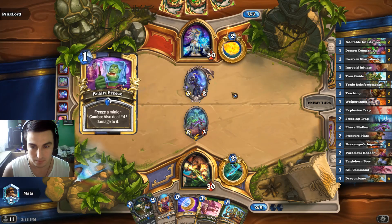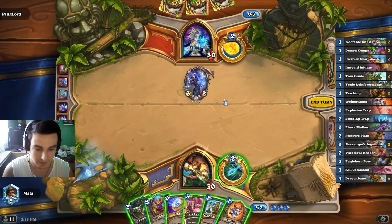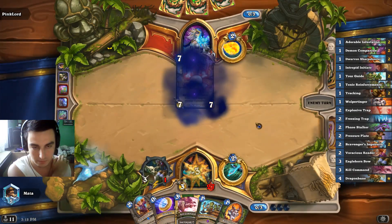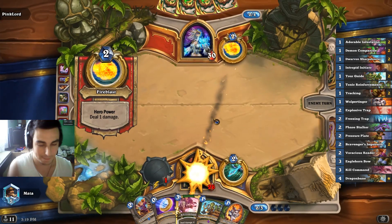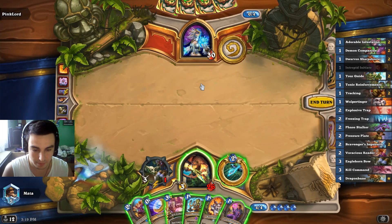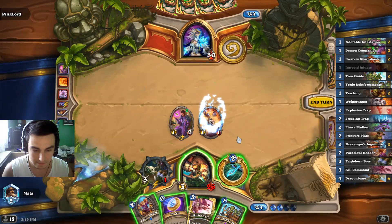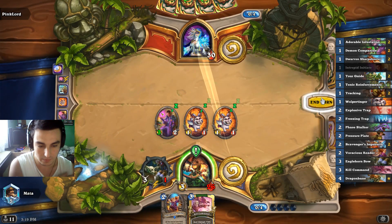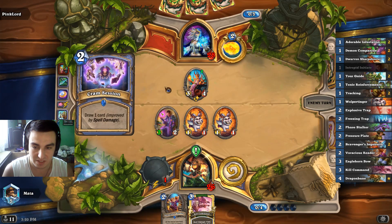Solarian, and Brain Freeze. Rip Face Stalker — I guess we have to trade with the bow here. Crime Session for one — always love to see that. Intrepid Initiate. So we can actually play Initiate, Wulpertinger, Toxic Reinforcements, and coin out the hero power.